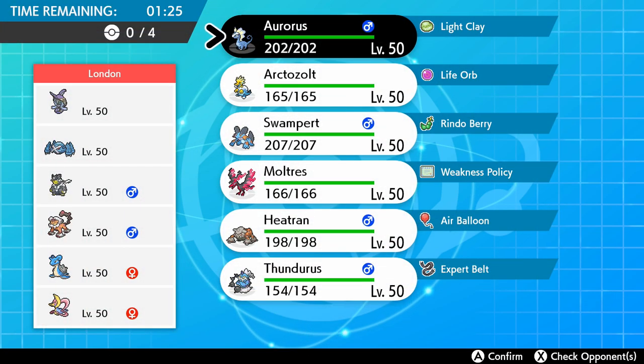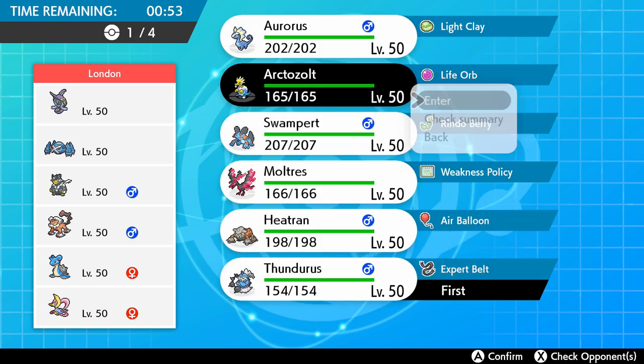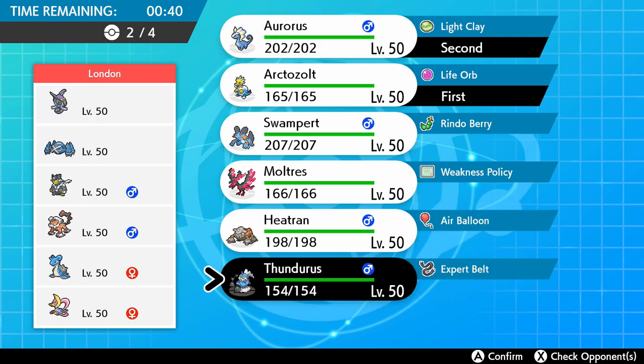Okay — they have Lapras and Intimidate, which is really annoying. I have no real counter to Intimidate, but that's fine. Actually, do I have Thunderous? I forgot I had that. Thunderous bodies them — Thunderous goes in. I kind of want to lead Thunderous and Arctozolt, then have Auroras in the back, but that's really risky because Auroras could just die without doing anything. They also have Bullet Punch Metagross, which blows Auroras out of the water. I'm going to lead Thunderous and Arctozolt and hope to face Lando. That occurs to me that doesn't make any sense at all — but it's fine. Actually, that's stupid. I'm just going to do this.